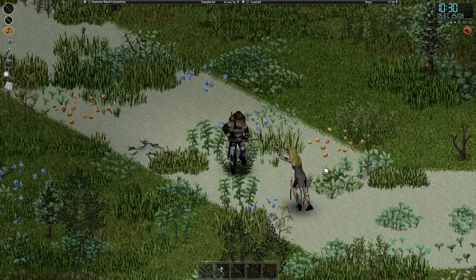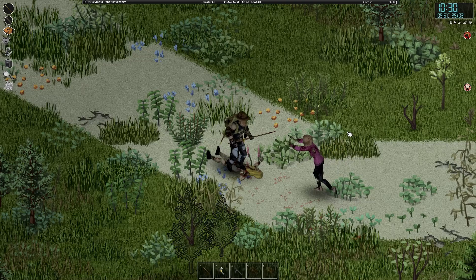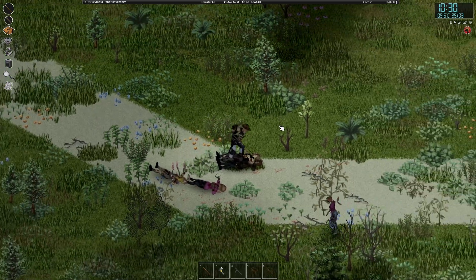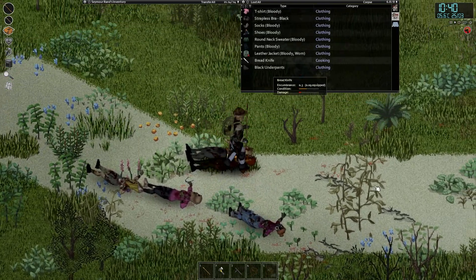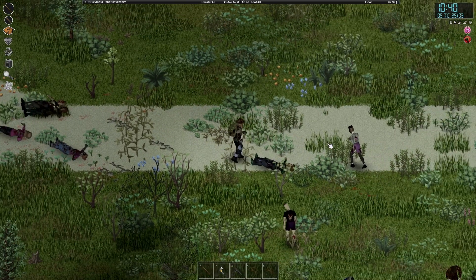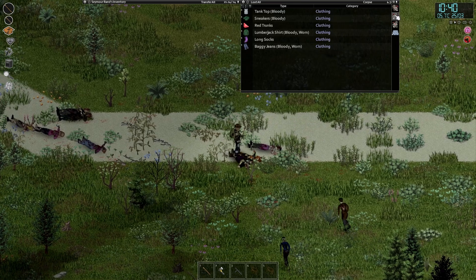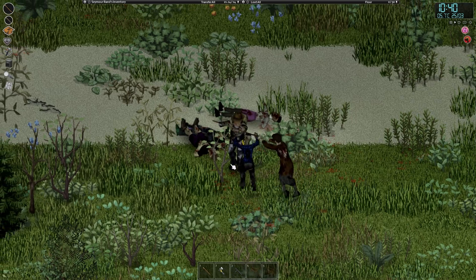We've had quite a peaceful walk the whole way down here, but there's a hell of a lot of Zeds down here, so we must be close to something. Can't quite tell you what. But that's got to be a bread knife — surely. No way we're getting that lucky right before we get into town. Bread knife, of course. It's starting to get a little bit busier now and that exhaustion's kicking in because we are incredibly overweight. But I'm sure I can make it work. It'll be alright. I'm not scared.